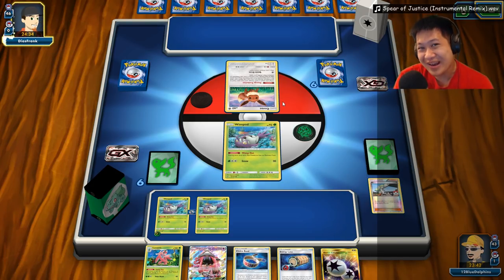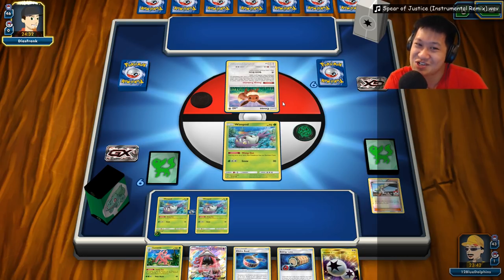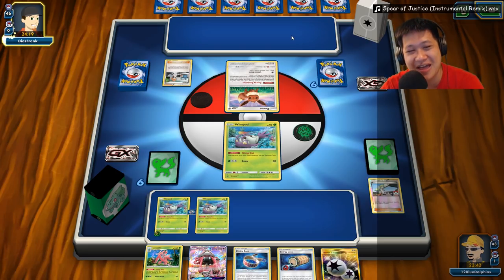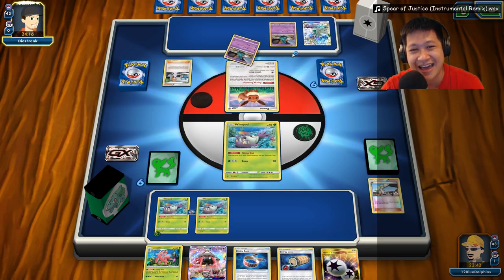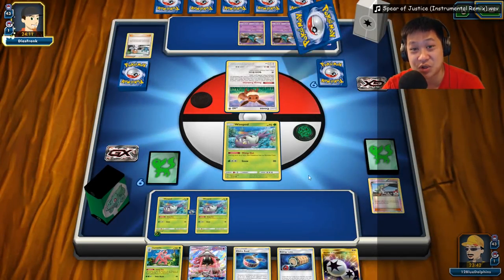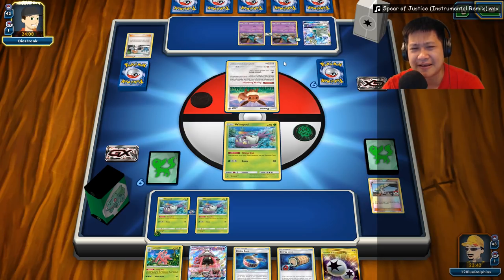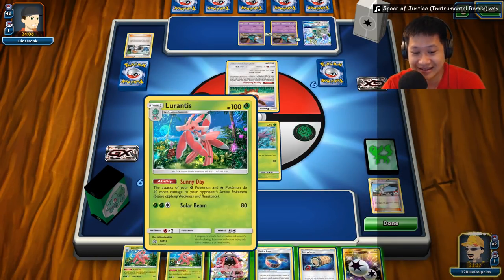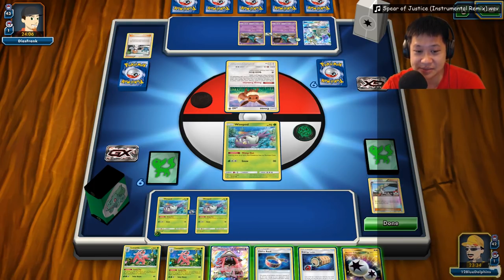I wasn't paying attention to the opponent's deck. If it's an Eevee, Espeon is the most popular. It could be Gardevoir GX — we technically have the ability to one-shot that. Turns out it is a Garbodor deck — good old-fashioned Garbodor. Draws so far — we can handle it, should be fairly easy, unless I get a bad draw. No energies on the first turn — that stinks. I need some draws here.